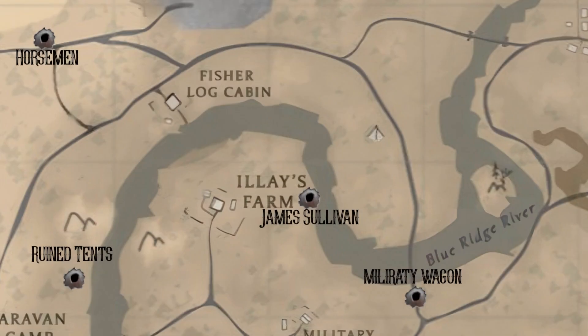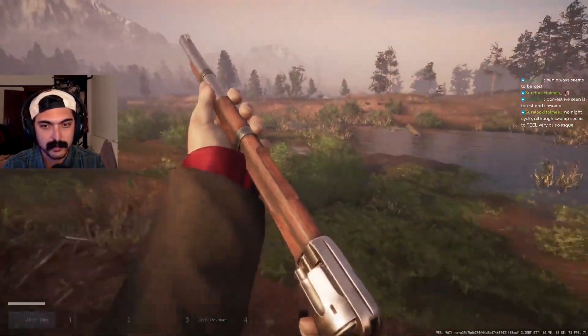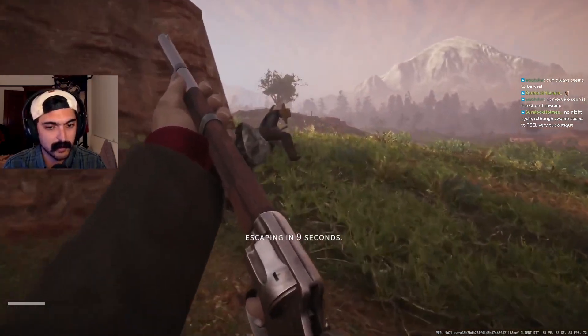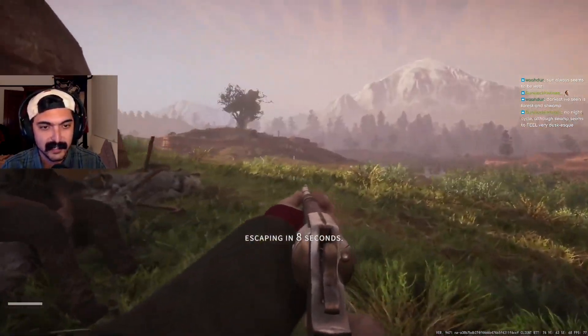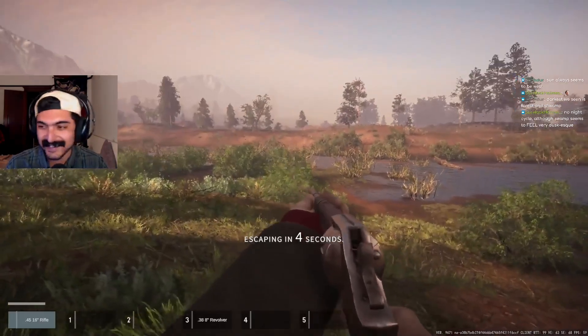Across the lock cabin is LA's farm, and right next to it is the James Sullivan extract. James Sullivan is sitting just east of the farm on the log, and he will whistle back to you if you can't find him right away with Z. He requires a cigar, and I like this extract because it takes 10 seconds and it's near some really hot spots.